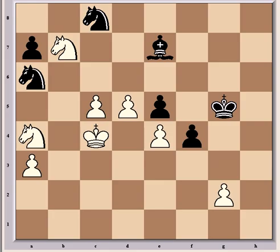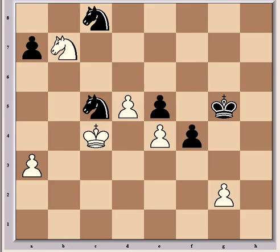White has a decent edge here, and it was made even more so because Van Whaley played an inferior move with Bxc5. He's going to have to give up material to stop the pawns, but this is the wrong time to do it and he's judged the resulting position poorly. Better was Kf6, although white still has a significant edge. So Bxc5, now Naxc5, and now another bad move from Van Whaley — Nxc5.